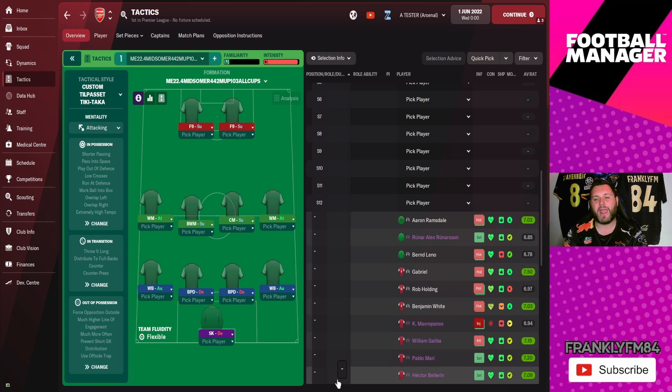This is a Nap tactic called the ME Match Engine 22.4 Mid Summer 442 MUP 103 All Cups. I think there's probably a hidden message in there by Nap — not too sure what MUP 103 All Cups means, but I presume it's Premier League 103 and it performed well in all the clubs. We have a custom Tiki-Taka formation — it's a 4-4-2.